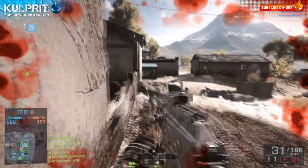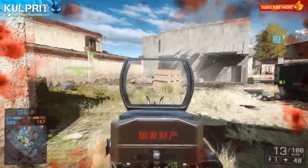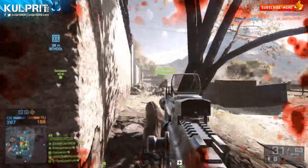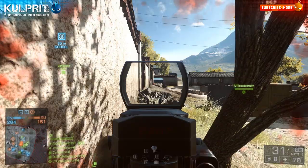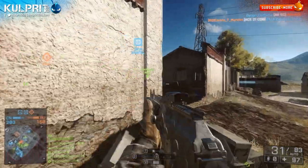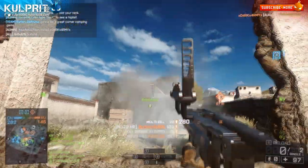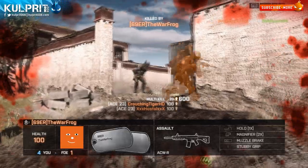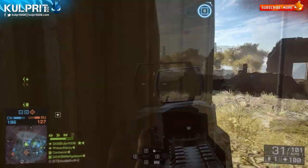Now let's take a look at the pros for the ACE 23. It's very comparable to the previously reviewed M416 — an incredibly versatile, jack-of-all-trades weapon. If you don't play one particular style and you switch it up depending on the situation, this is a weapon you should absolutely try. It also comes in with a slightly higher fire rate than the M416: 770 versus 750. On paper that doesn't seem like much, but in-game it inches me closer to the M16A3 which I use a lot — it just feels right. It also has a quicker reload, which is nothing to complain about.